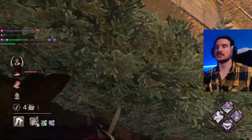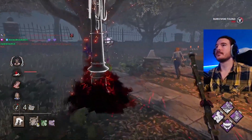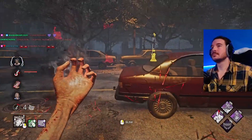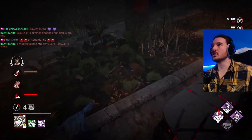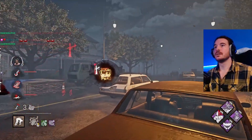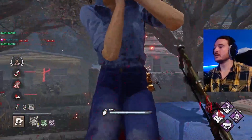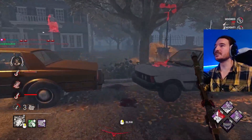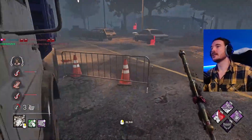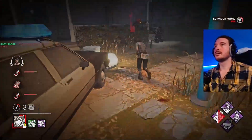Last but not least is Starstruck and Agitation Nurse. Nurse has always been the strongest killer in Dead by Daylight — her teleporting ability allows her to completely ignore normal game mechanics, and some survivors never learn how to counter her. Once you put Starstruck and Agitation on her, anyone in the terror radius when she picks up a survivor becomes exposed for 30 seconds. Agitation causes that terror radius to go wider and Nurse can just blink straight on top of anyone if she knows where they are. A lot of survivors just nope out of the game as soon as they realise it's Nurse, let alone Starstruck Agitation.